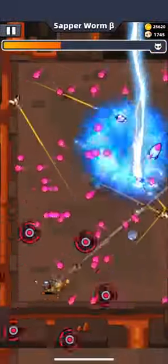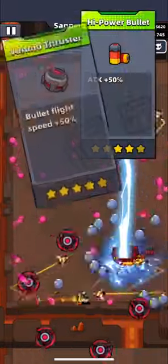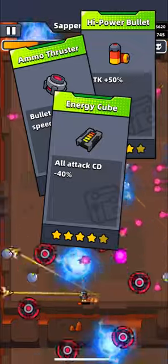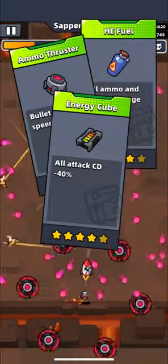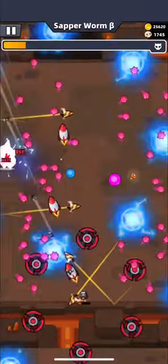Besides those supply skills that you need to evolve kunai, soccer ball, and defender, choose power bullet, ammo thruster, and energy cube. In case you won't get one of them, choose fuel. In this run, I wasn't lucky with energy cube, so I chose fuel instead.